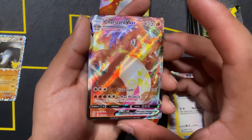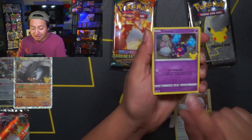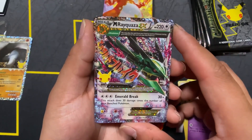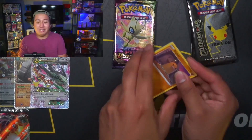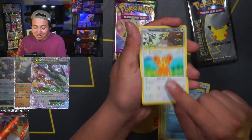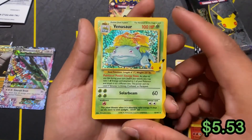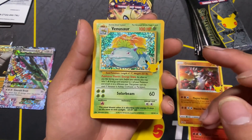In order to buy an Elite Trainer Box of Pokémon Celebrations, you normally have to drop $90 to $100. I cannot believe we're pulling absolute bangers — this is one of my personal chase cards, Mega Rayquaza EX! But like I said, I did have to pay roughly $100 to get this. If you're working on a budget, I would not recommend this product for new card collectors, because you can buy a variety of current sets that offer greater pulls. And we got a Venusaur from the Classic Collection — one of the artworks of the original three starters with a different holographic pattern and the Pokémon Celebrations stamp.